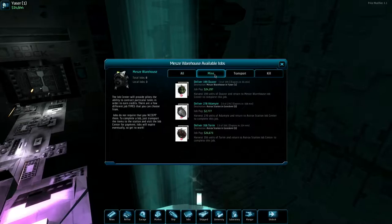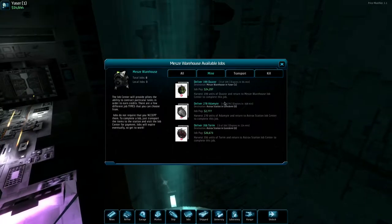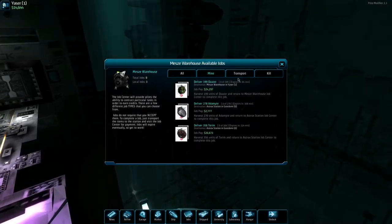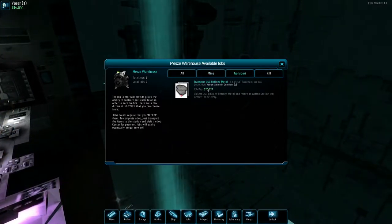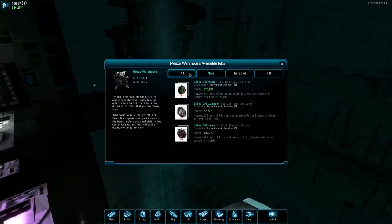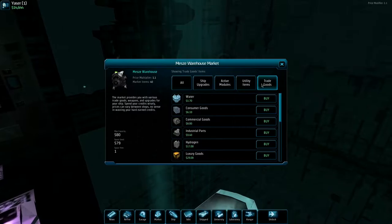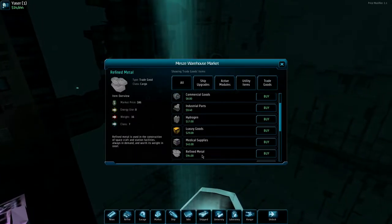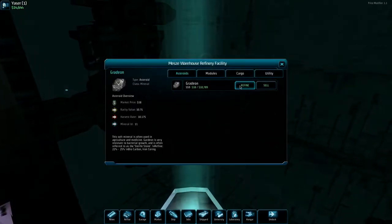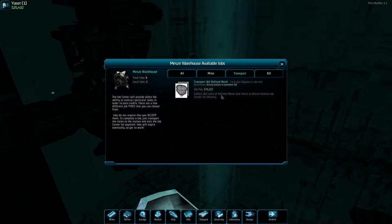Here's the gradient — I think we can just hit sell. Let's take a quick peek. They want some adamite at the asterisk stations, maybe we'll go back with some of that. 168 minutes — we got plenty of time. Transport some refined metal... 363 refined metal. Let's go into market, refined metal. There is some refined metal here — can I refine this down? Biocarbon or iron coring — let's just sell the gradient.